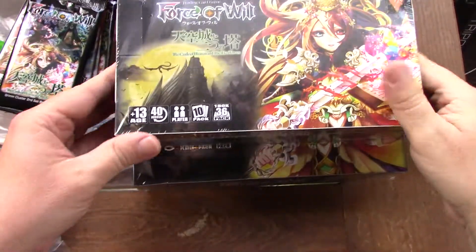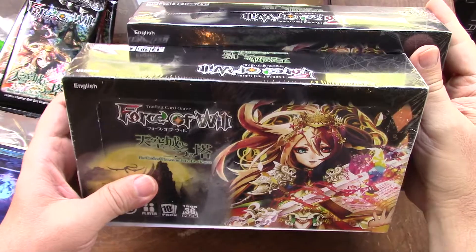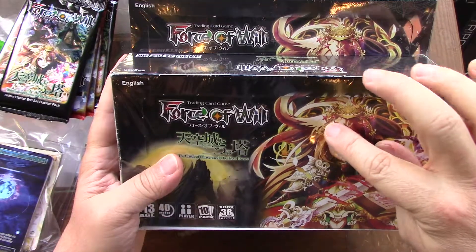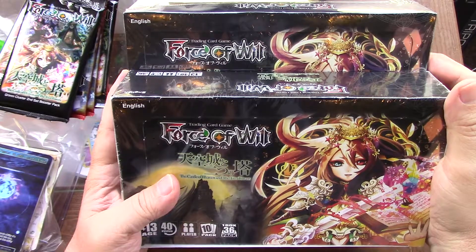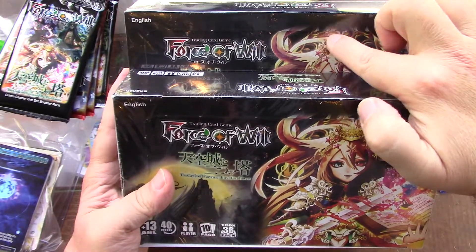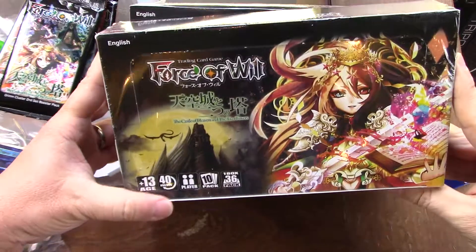Now that I have two boxes side by side, I can finally realize I was looking at the wrong thing on eBay. I used to try to figure out where the head of Lumia was relative to the edge of the box, but they're equidistant — Lumia's position on the original Japanese printing and the Taiwan printing is about the same.